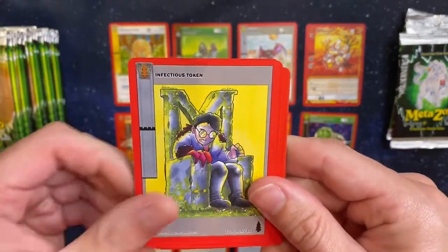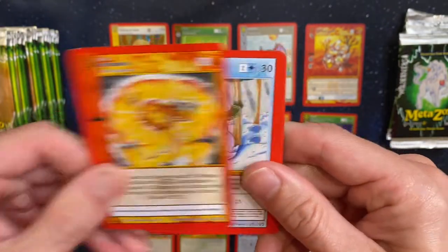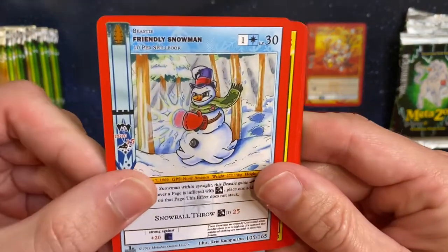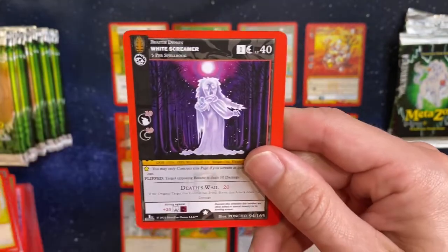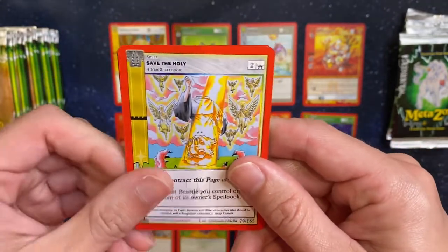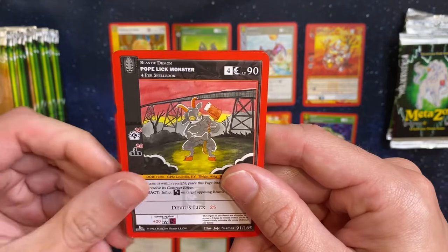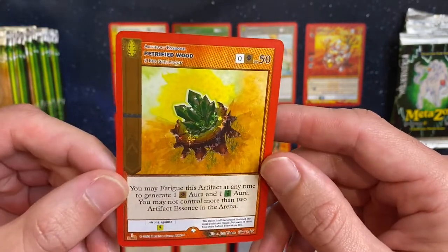Infectious Token. Dawn. Frost Aura. Explosion. Friendly Snowman — pretty sure you're friendly, buddy. Here's a Radioactive Hornet — never want to see that. White Screamer. Beam Up. Been There. Save the Holy. Pope Lick Monster. And a Petrified Wood Reverse Hollow.